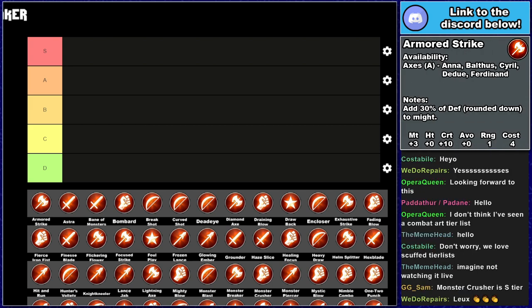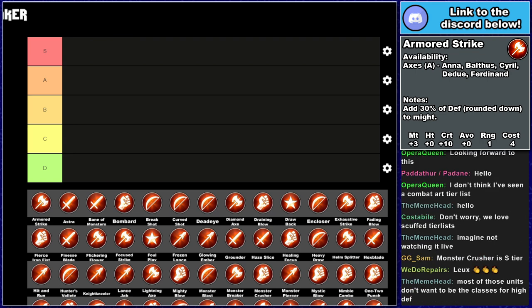Armored Strike — it's an axe combat art. It adds 3 might and 10 crit, has 1 range, costs 4 durability, and is the defense-scaling combat art, adding defense × 0.3 to might but cannot make follow-up attacks. It is available at A Axes for Ana, Balthus, Cyril, Dudu, and Ferdinand. A Axes for that is pretty mediocre. A couple of those units can be ruled out straight away — Ana and Cyril just don't really have defense stats worth consideration. Most of these units don't really want to be in the high defense classes; Ferdinand much prefers movement-based things.